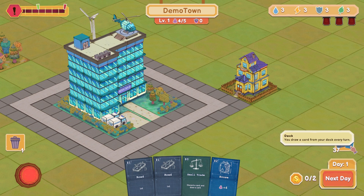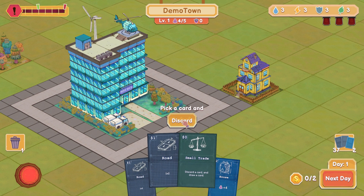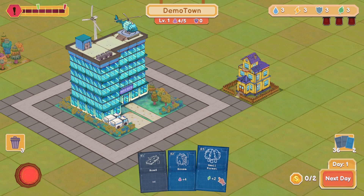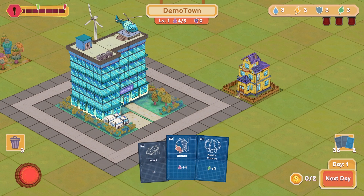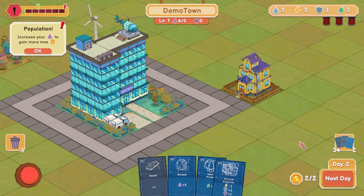You draw a card from the deck every turn. Pick a card and discard. Let's trade this out — and we drew a small forest. I guess we don't have the money to do these things. Our money is like our energy, I get it. It's like the Slay the Spire energy mechanic.